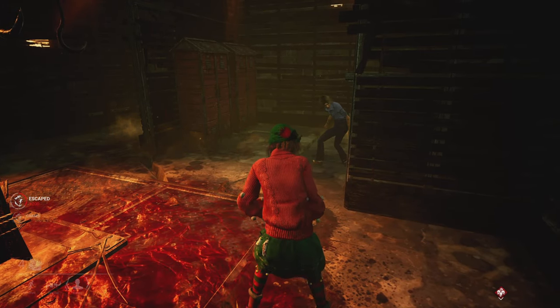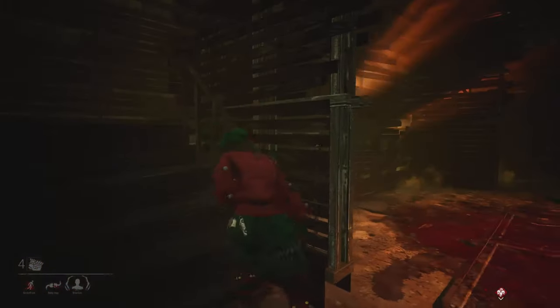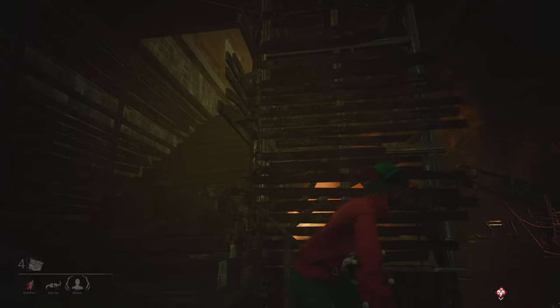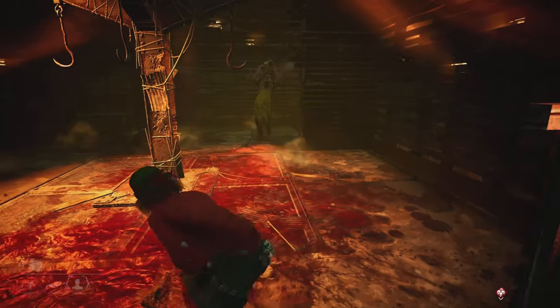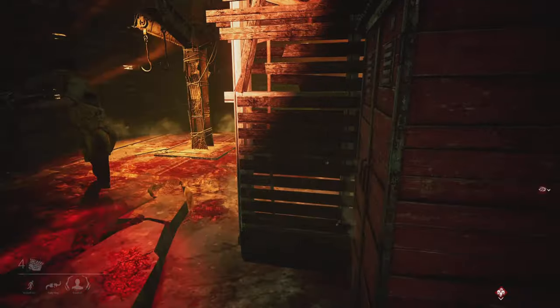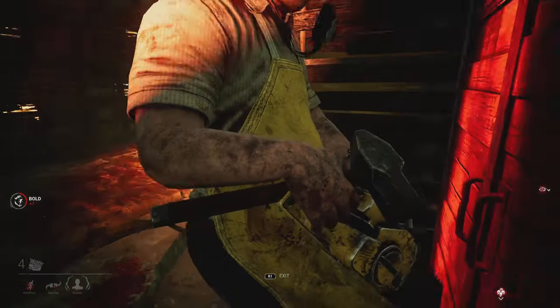If you ever end up with 3 people in the basement, simply do the double locker strategy with 2 players, then have the 3rd player stay agile and mobile and try to bait the killer into the far side of the room and get pulled out of the locker, as a long pull animation will easily allow the other 2 survivors to escape.